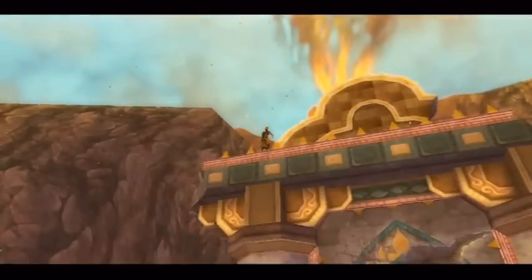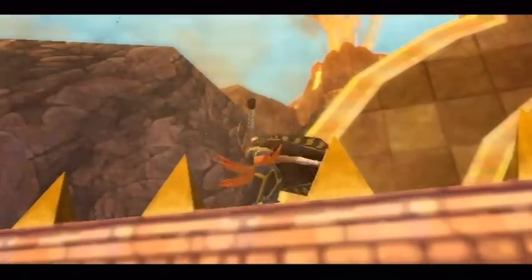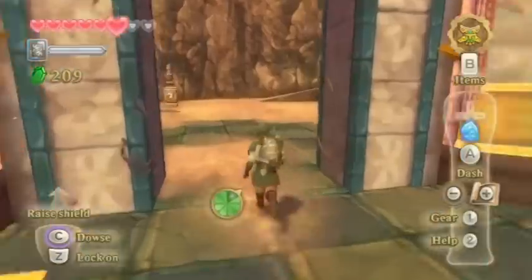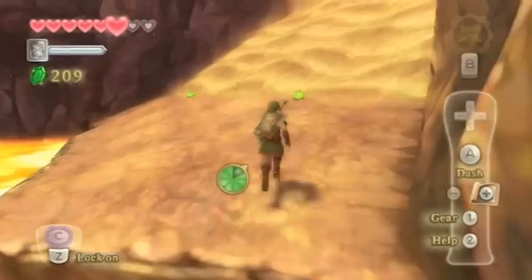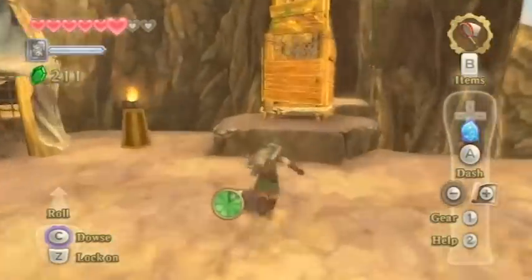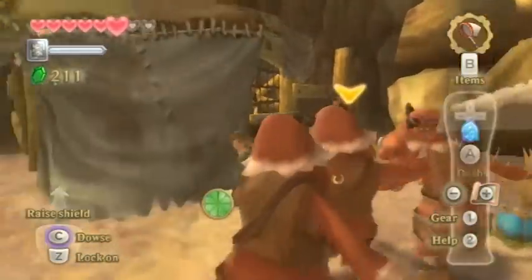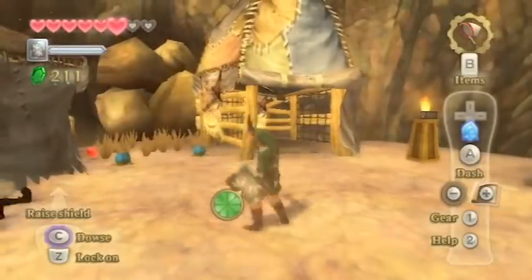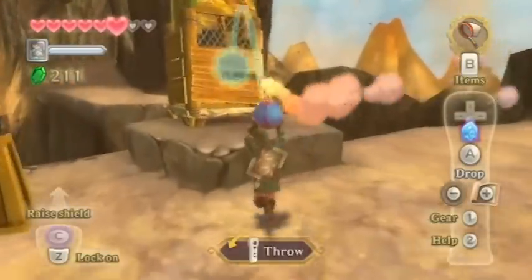It's like Rufio from Hook — he's like, "Hey Pan, you'll never be as good as me." Link reminds me of Peter Pan in this game, I don't know why. These guys are mad, but the one who's most mad is their commander who's standing atop that awful post. Let's take these three out first and grab ourselves a bomb, because we really like hearing that horn. That horn makes us so happy.